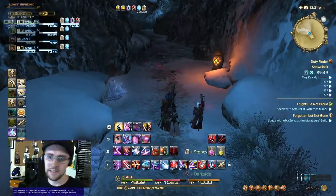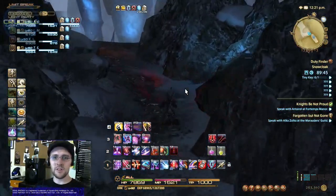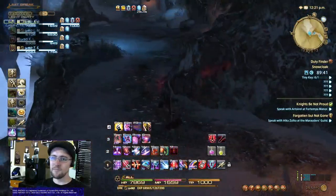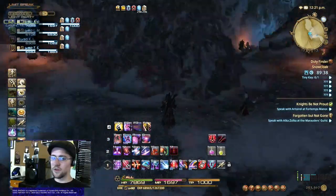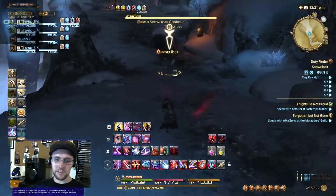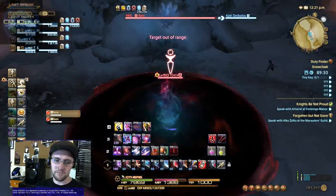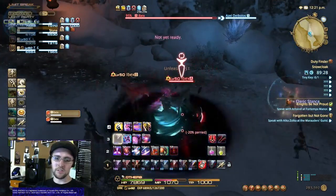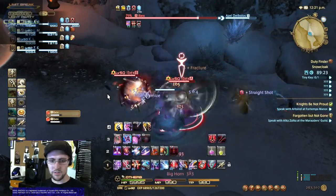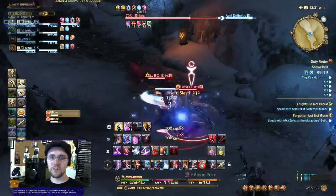I've been really enjoying it lately, so I just wanted to share this with you guys, see what you think, and see if we can have a great time. Let's get rockin' and rollin'. The first thing I generally start off with is Unmend right into the Unleash. Put up Reprisal whenever you can — throw Reprisal whenever you can.